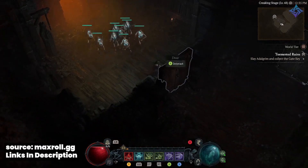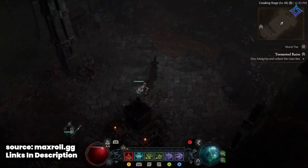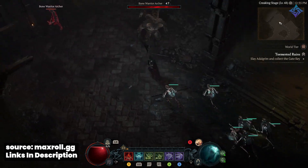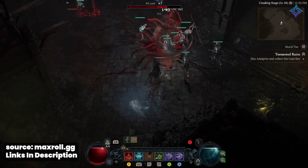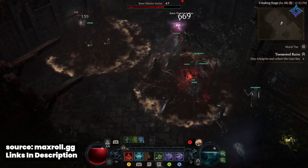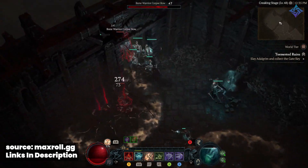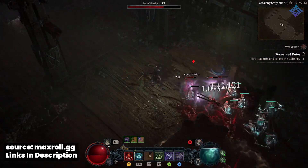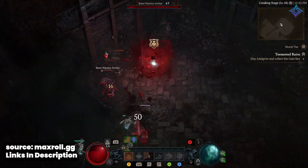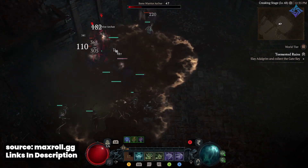For the Necromancer I'm going with Sever Necro — it was the one I liked the most. Obviously if Blizzard doesn't touch Bone Spear, go Bone Spear, but Sever feels like it's in a good place. It's not wildly overpowered compared to other builds but it's still a very strong starter. I want to hammer home that these are starter builds — not full end-game 100 builds. They're designed to get you started, and then you can look up end-game builds on Icy Veins or Max Roll.